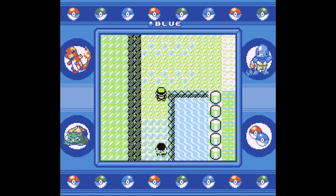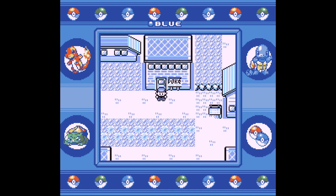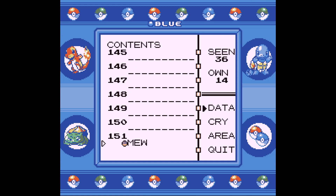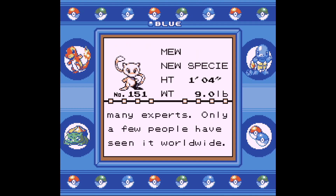By the way, remember that junior trainer we teleported away from on Route 24? The game still counts him as unbattled, so you can perform variations of this trick to catch all different Pokemon. Want to hear more? Leave a comment on this video and I'll continue this series. So please like, subscribe, and mash that bell. And most importantly, I hope you had fun and learned something! Go catch yourself a Mew!